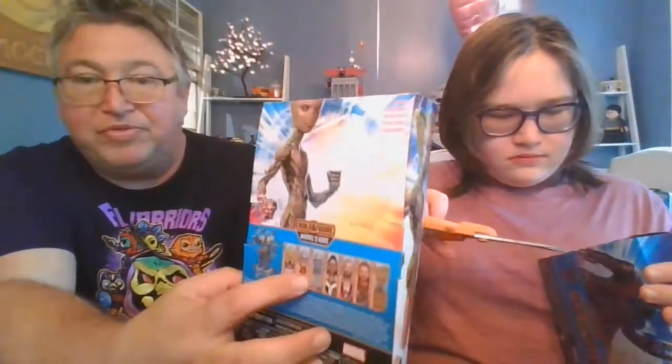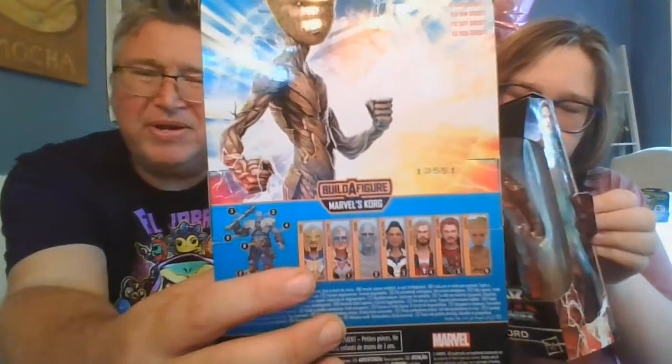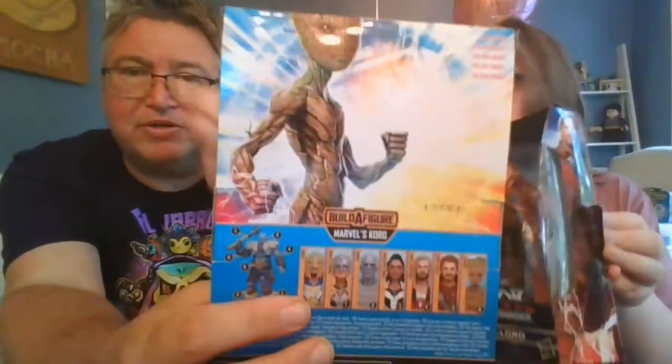I'll give you a rundown of everybody you need to collect to build Korg. They're numbered one through six. There are actually seven in this series — the seventh being Thor, which you don't need for the Build-A-Figure. We already had a Thor so I didn't pick him up, though we might later. The six you need are: Mighty Thor, Gorr, King Valkyrie, Ravager Thor, Star-Lord, and Groot.